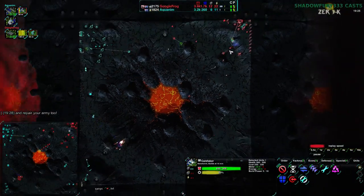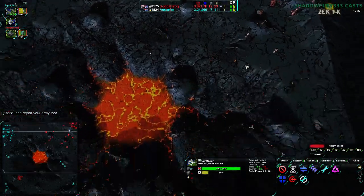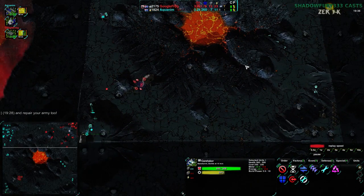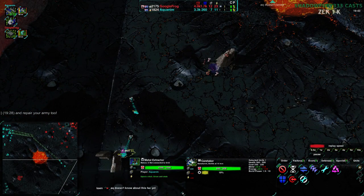And now GoogleFrog — there we go. This is what I meant by deferred military advantage. This is the few-minutes-later moment — GoogleFrog now has a military advantage. Because of the economic advantage that has been pretty solid despite being heavily raided, either because of Reclaim or because Aquanim did not come in and build up Metal Extractors on top of GoogleFrog's corpses.